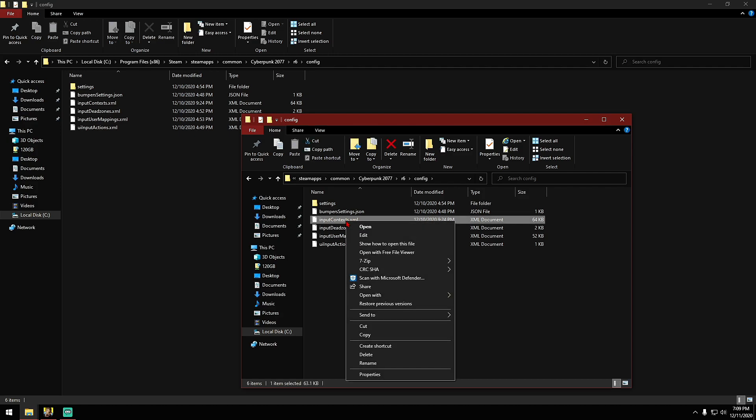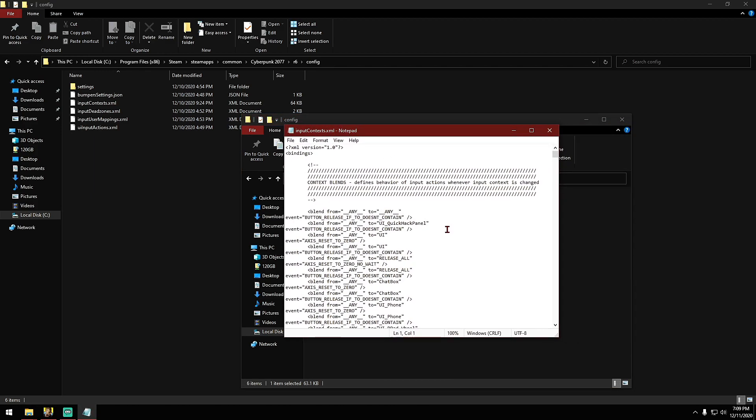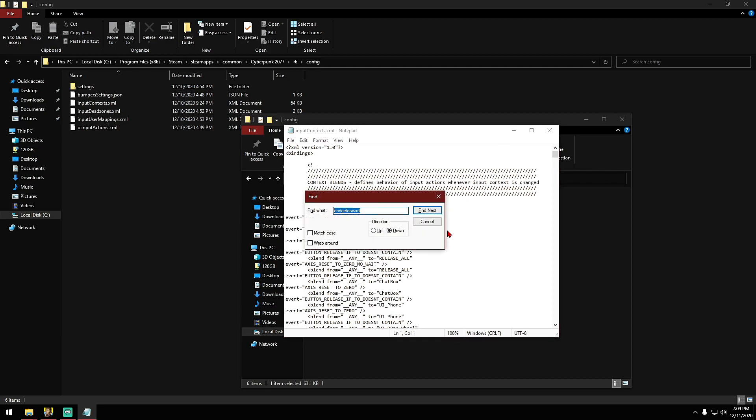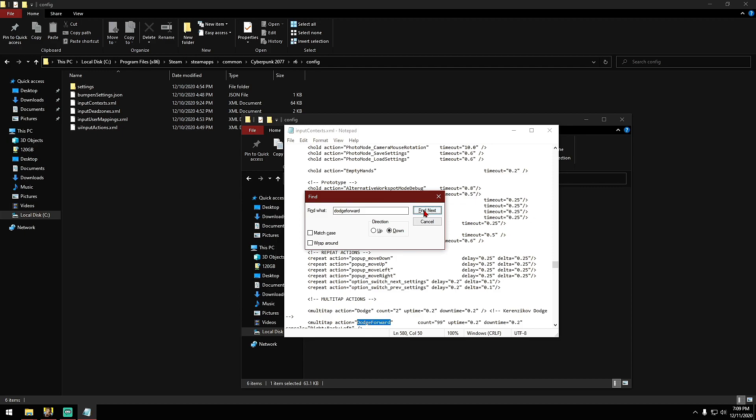To do that, just right-click on it, and then we're going to open with Notepad. Once here, let's go ahead and press Ctrl+F and type 'dodgeforward' altogether with no spaces, like shown on the screen. Click Find Next — the first one is not going to be it. Click it again — that's not it. Click it again.